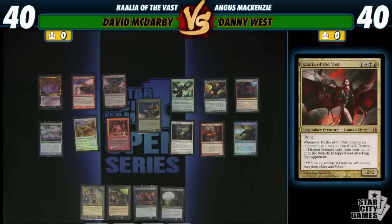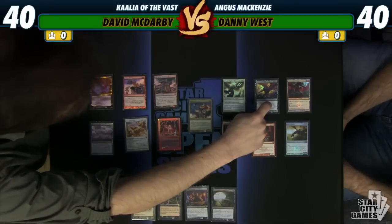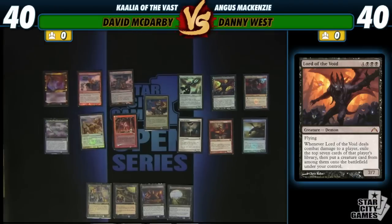She's 4 mana and inherently doesn't have haste, so she's one of those cards that if your opponent drops her, you're scared. One tap — you need to do something about this or things won't be good for you. She cheats out angels like Avacyn, demons like Lord of Void, and dragons like Boltonfield Dragon that can do some pretty heavy damage to your opponents real quick.